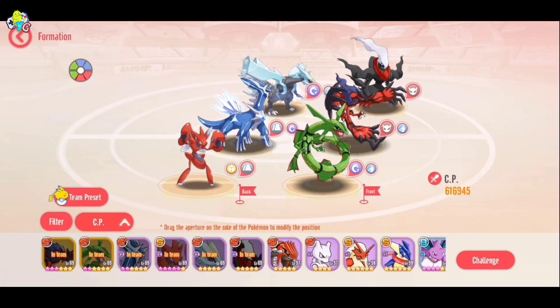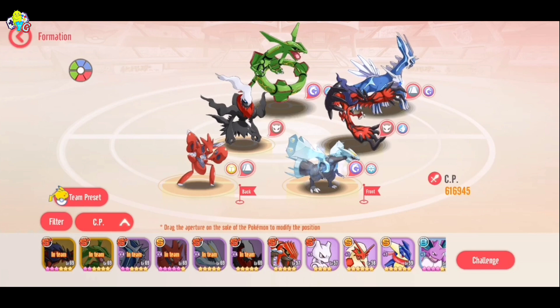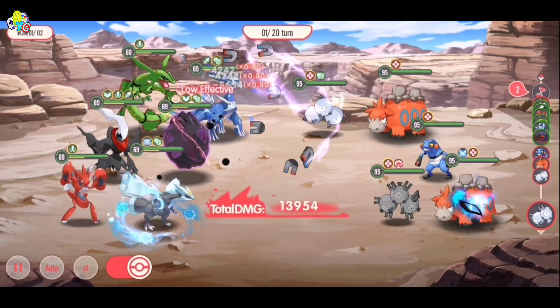Make sure to get both attack IVs on it. Rayquaza's Skill 1 is a single target attack which increases its special and physical attack by 40%, so he really benefits from both of them.